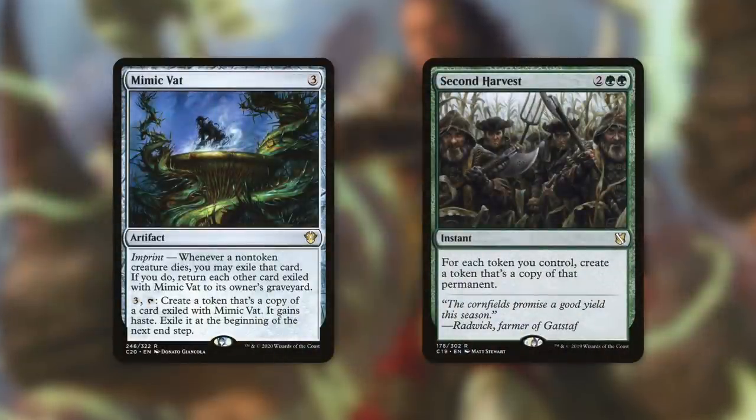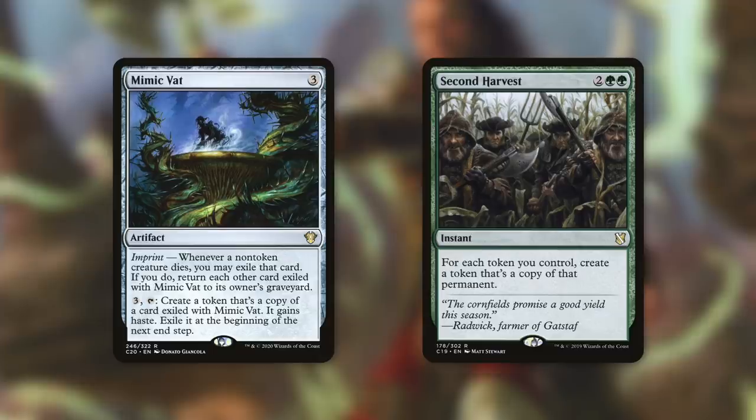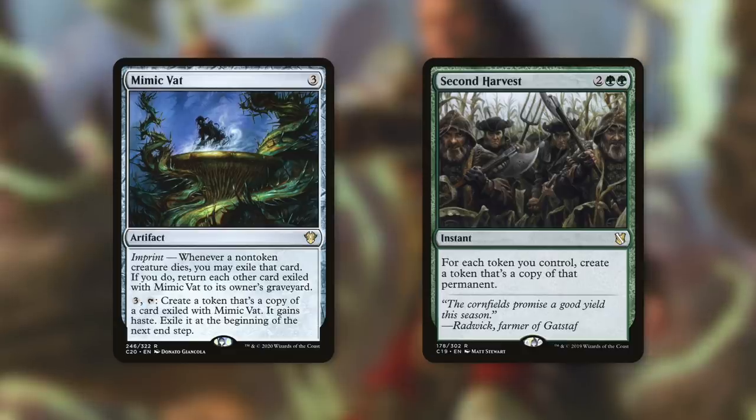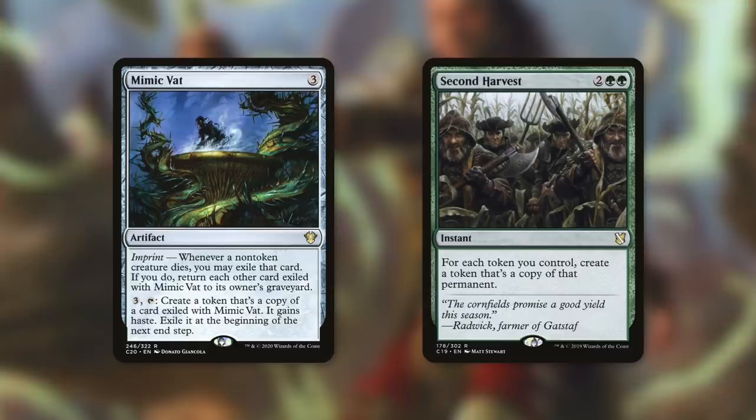Mimic Vat is an artifact that imprints whenever a non-token creature dies — you may exile that card, then by paying 3 and tapping, create a token copy of the exiled card with haste (exile at end of turn). While the Mimic Vat token goes away, if we populate it or copy it, that copy stays. Getting multiple Dragon Lair Spiders or Rampaging Baelos in play this way can get out of control quickly. Second Harvest is an instant that says for each token you control, create a token that's a copy of that permanent — doubling our army out of nowhere, and since it's instant speed we cast it right before our turn.